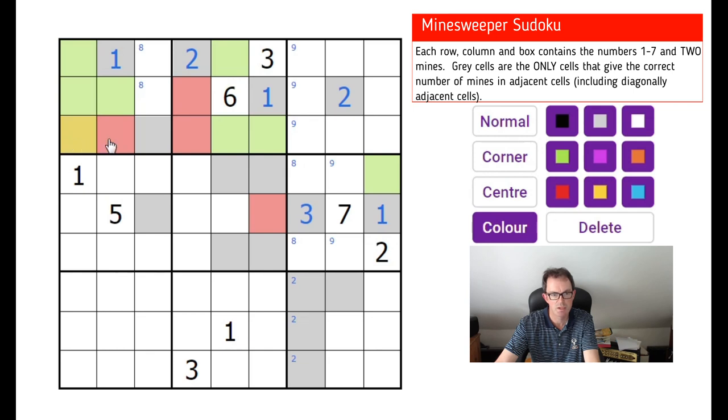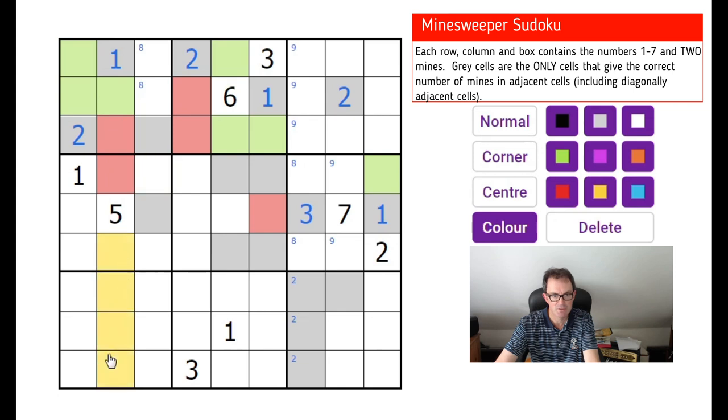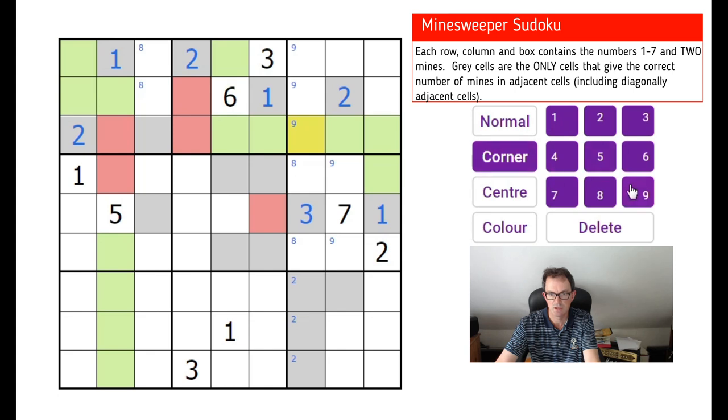This square can see a maximum of two mines and it can't be a one, so this is a two — and therefore this must be a mine. Now these four squares in the same column as two mines are not mines. We've got two mines in row three, so all of these squares are green.